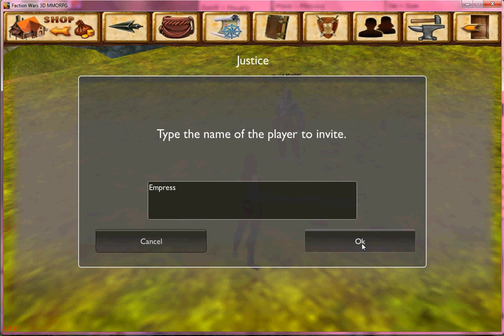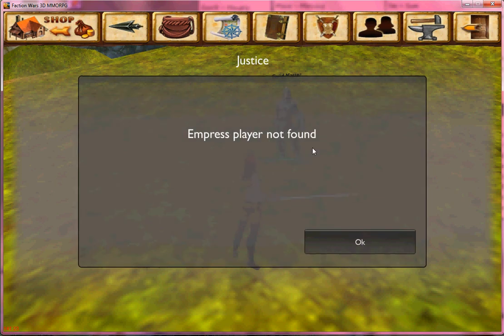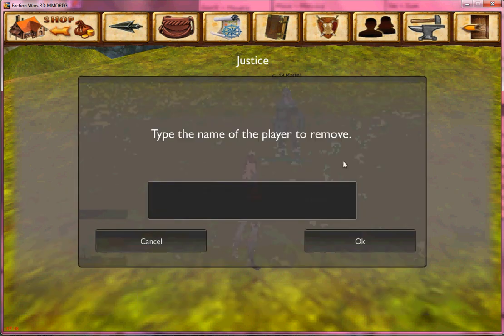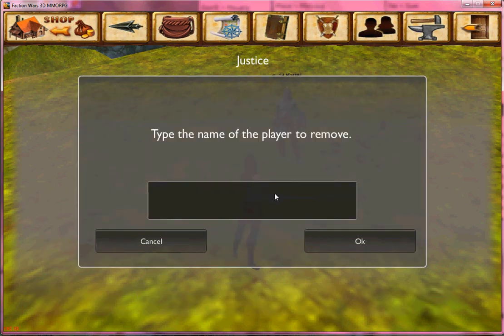If they're offline at the time, you can see 'player is not found.' Kick would be how you remove a player from your group if they're unfortunately not wanted anymore. Type their name here and click OK.